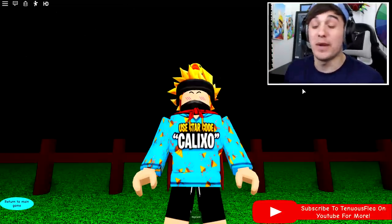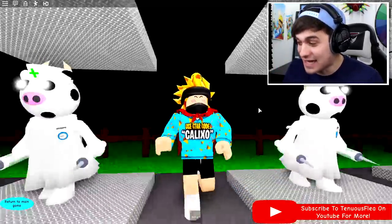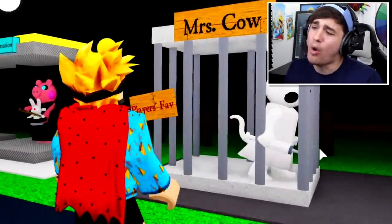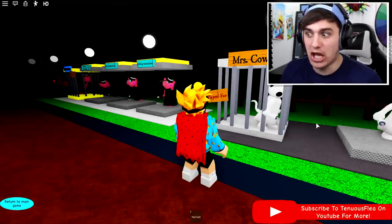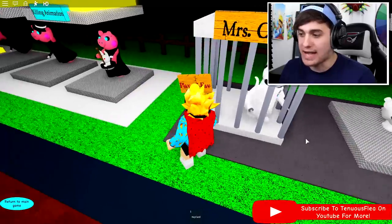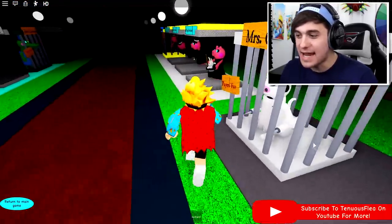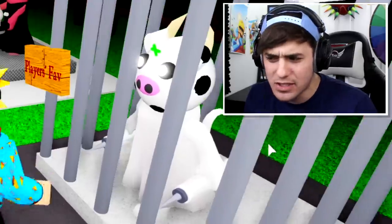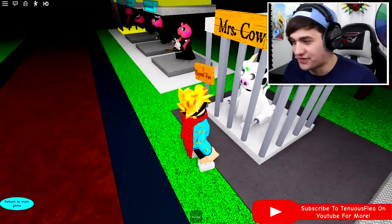The second person we're gonna be looking at today is another hospital-themed character. As you can see, it's Mrs. Cow. She might look super cute, but get too close and she will kill you. If I come a little bit closer to Mrs. Cow right now, she should turn around and we'll get a good look at her. She has these giant, scary injection things — absolutely terrifying. She's a nurse.